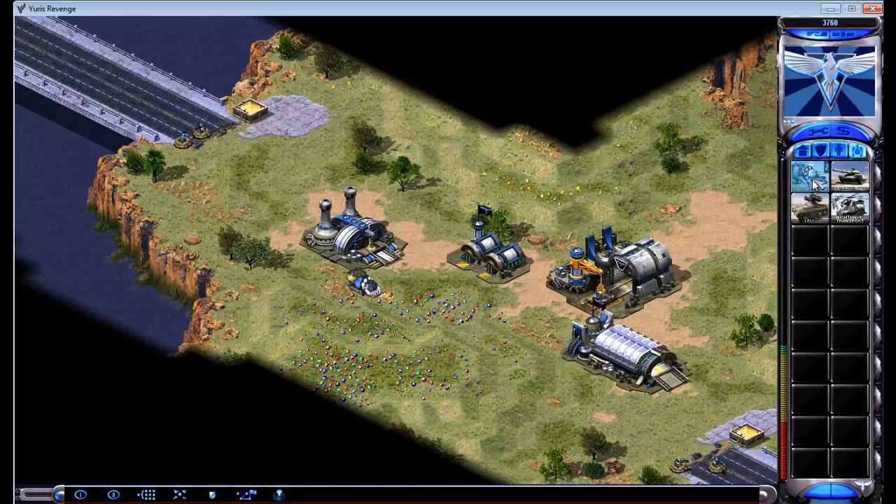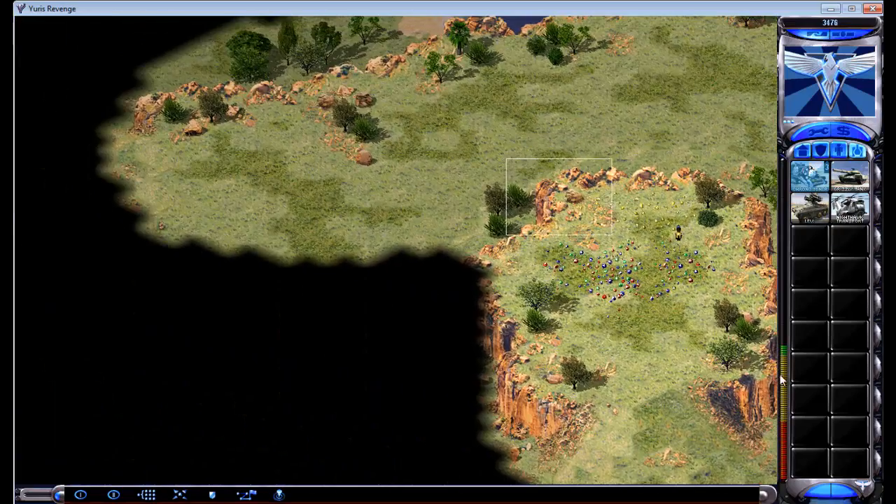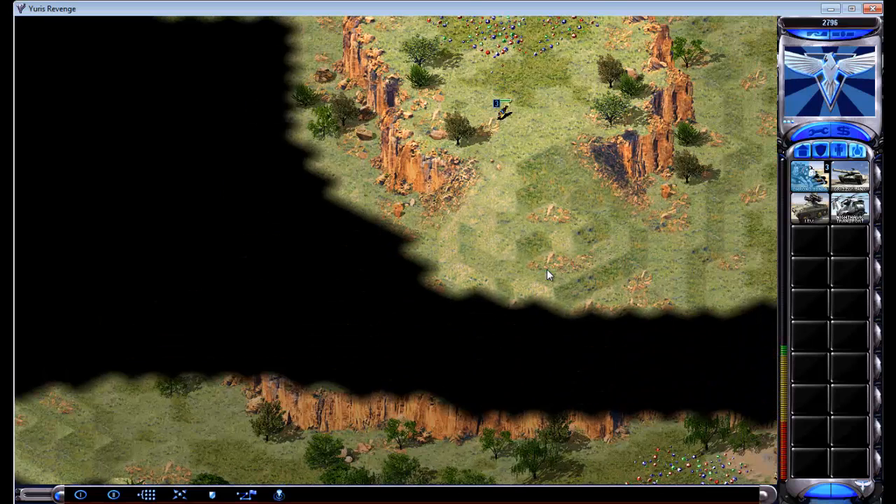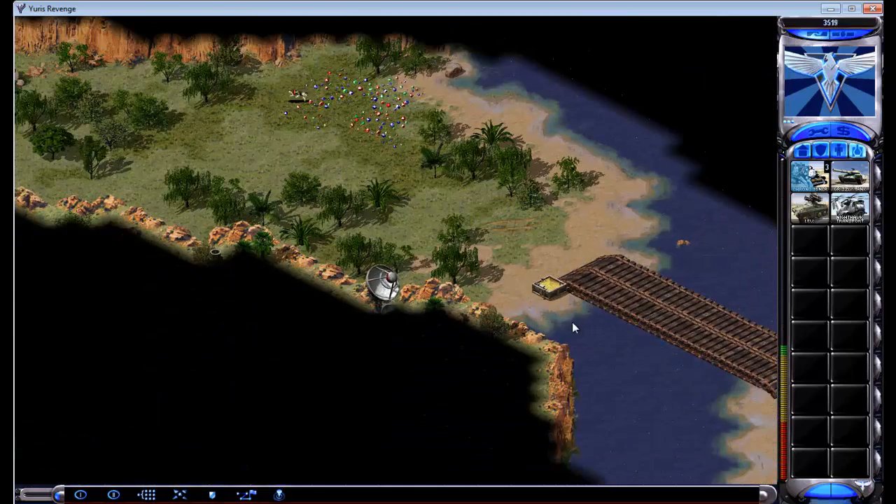What I like to do is make three chrono miners from the War Factory, which gives you a total of four miners while you go for the Chronosphere. Ideally I'll be scouting him as soon as possible too.